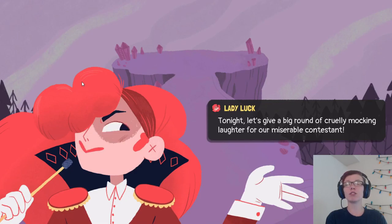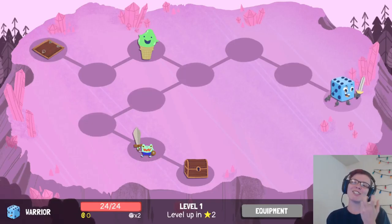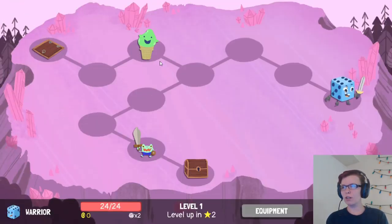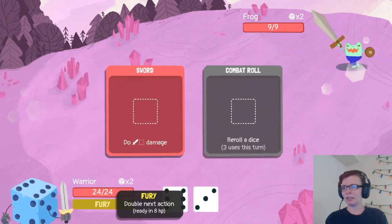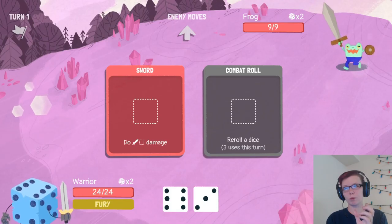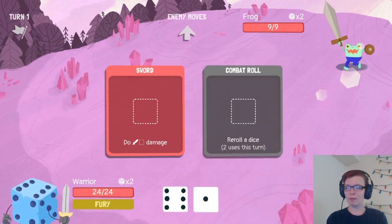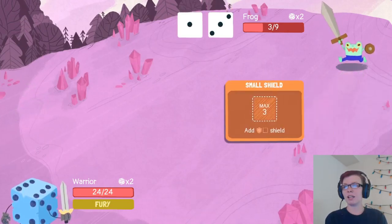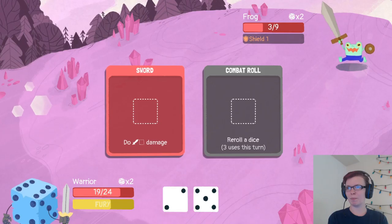Tonight, let's give a big round of cruelly mocking laughter for our miserable contestant — The Warrior. She turns the contestants into actual dice, and each one has their own thing. The Warrior starts out with his sword. The Warrior has the combat roll, which lets him re-roll the dice. I didn't really have a reason to do that since I already had a six.